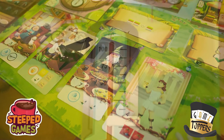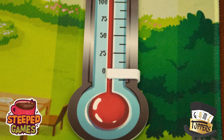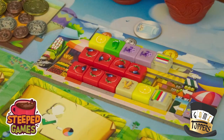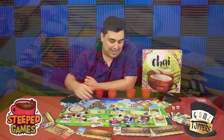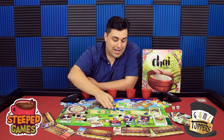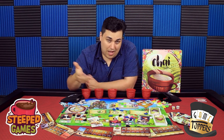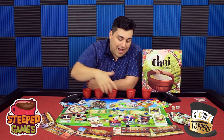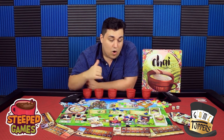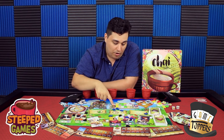Again, it's a very simple, easy to teach game with some really unique nifty components and mechanics that make it stand out. And obviously the biggest thing that makes it stand out is this board right here — the market where you go and get your ingredients. Having a market is not that big a deal; when you take things, you replenish them from the bags and you never really know what's there. What makes it really nifty is how you actually take things off of this board.